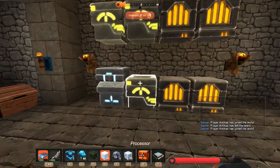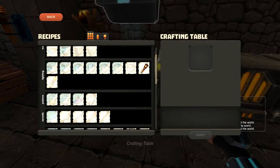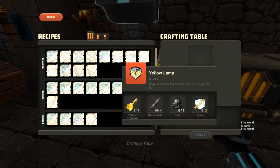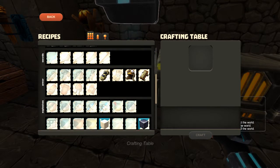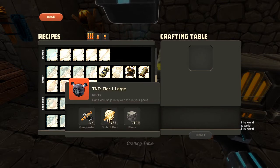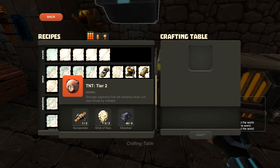So what I want to do today is I want to experiment with explosives. Instead of going further down, I'd like to see what all this stuff can do. I have some TNT on me that I found in a chest, some large TNT. I'd also like to make some tier 2.